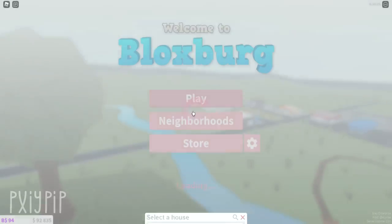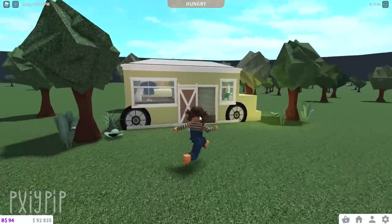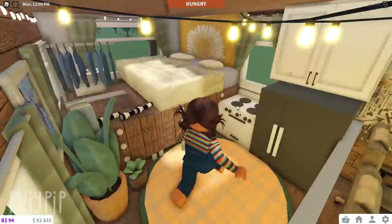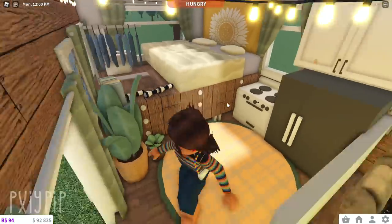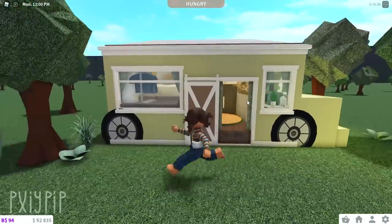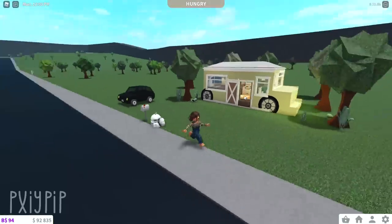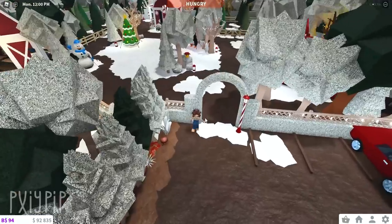Oh no, not the van! This is so bad — you guys are lucky I'm showing you because some of these are so embarrassing. Why do I have a car on this plot? This is so old. The way it was done is so janky. There were no hacks at this point in Bloxburg — the only way I figured out how to do it was by making the roof a certain height. People have made much better vans since then, but I thought it was so cool at the time because no one had done anything like it.